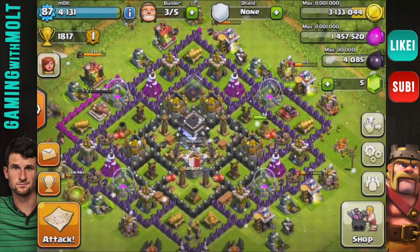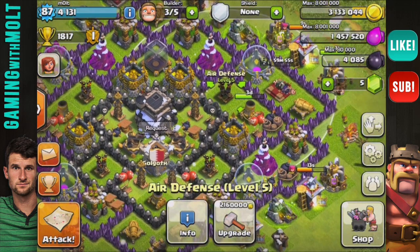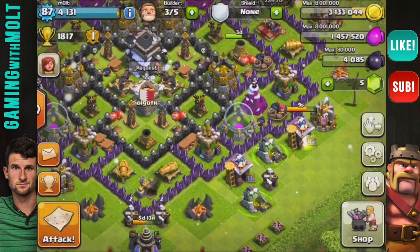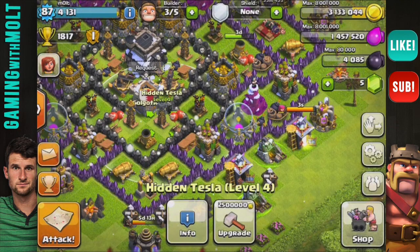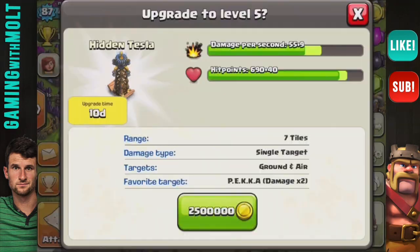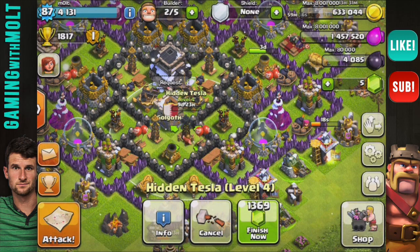I don't really have much else I can do in this video. I could upgrade that air defense — forty more damage per second, that way it'll be the same level as the others. But I think I can also do this tesla right here. I'm actually going to upgrade this hidden tesla instead of the mortar, and then we'll keep raiding over the break and get the mortar eventually. So we're going to get that tesla up to level five, and then we'll have to upgrade it again to get it up to where the other ones are.